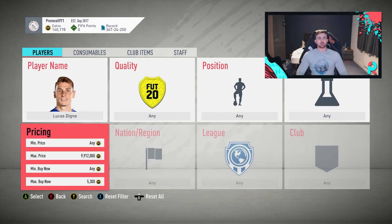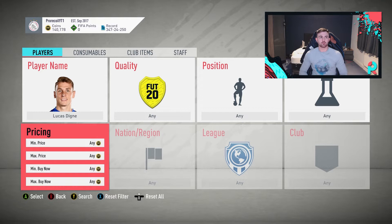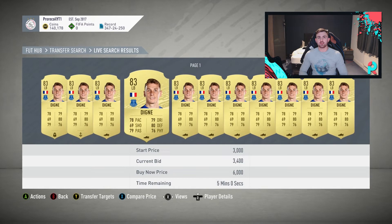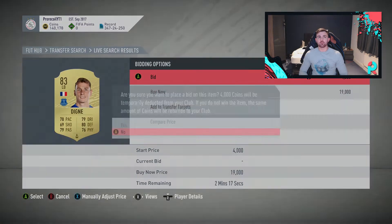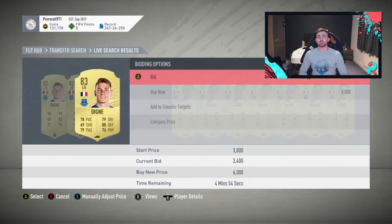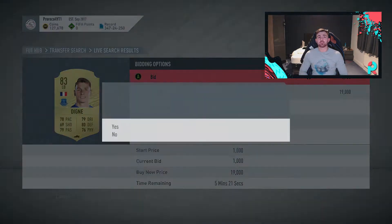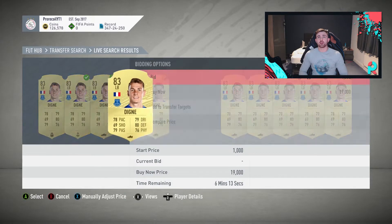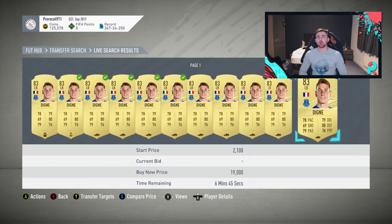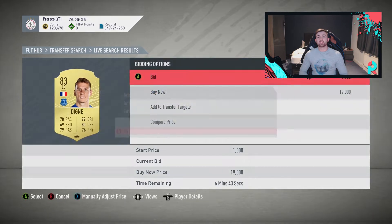What we're looking at now is mass bidding Digney. You want to pick him up for anything under 5,300 on a bid, so set the max price to about 5,000 and then search. As you can see there's a ton here that don't even have bids yet. A lot of these we're going to get outbid on — and the reason I don't do too many mass bidding videos is because you do spend a fair few coins in order to bid.